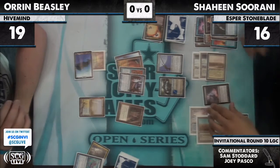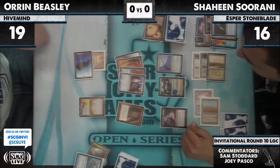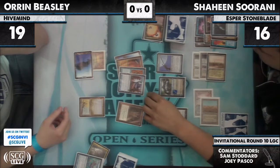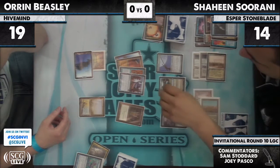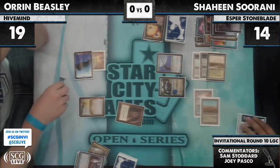Oh, he doesn't have Force of Will — oh, it's an Intuition. Some of the discussion was about the Vindicate needing to be exiled, not in his graveyard, really flashed back — and that got fixed. I thought that was Force of Will. It's a City of Traitors, I think. It's Intuition — I thought that was Show and Tell. I thought he had Hivemind, Show and Tell. These blue cards with a lot of red in them — they look the same. So Hivemind goes away.